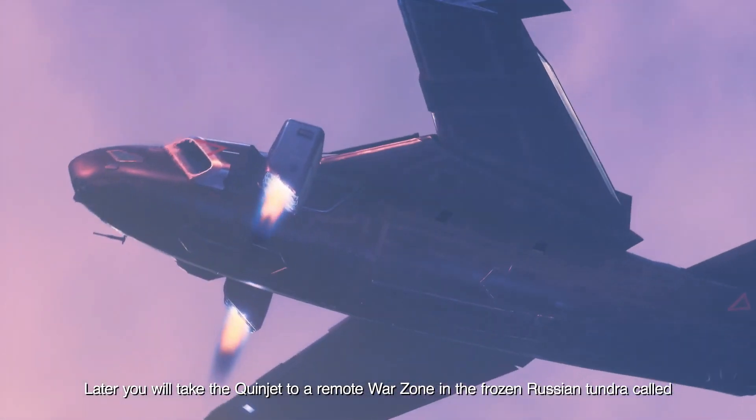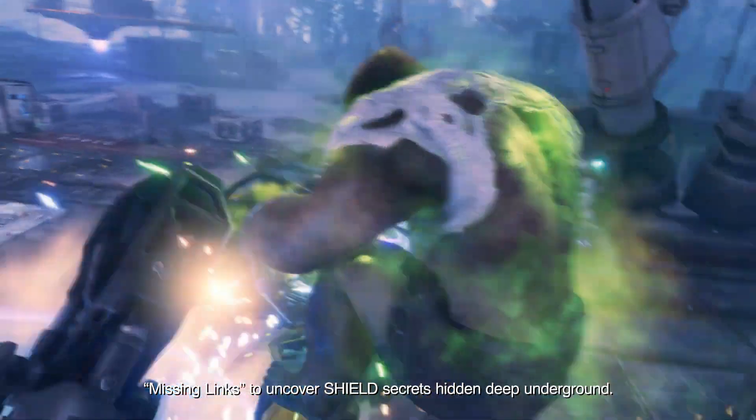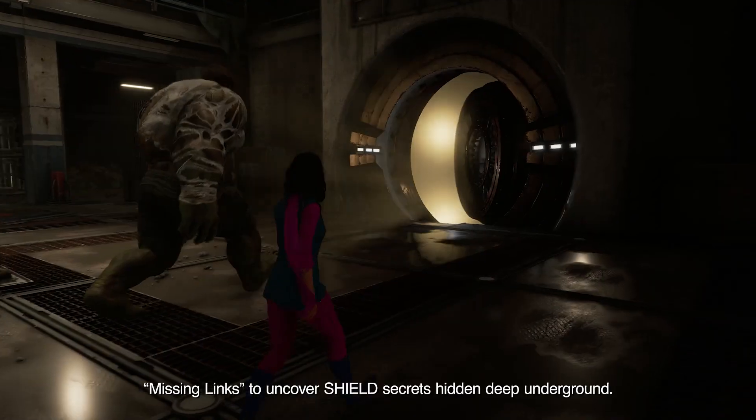Later, you'll take the Quinjet to a remote war zone in the frozen Russian tundra called Missing Links, to uncover shield secrets hidden deep underground.